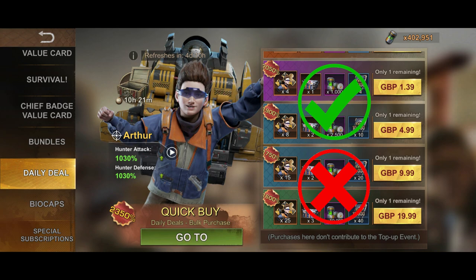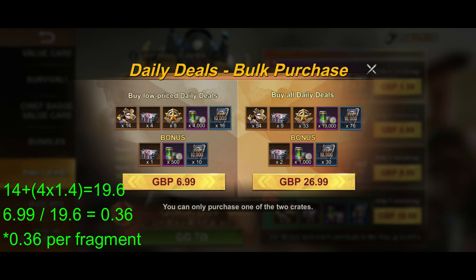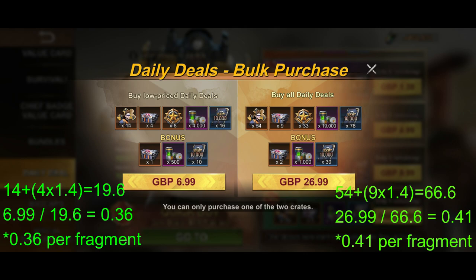Then they threw in this new feature where you can buy the daily deals on bulk purchase. If you check out the first one, you get 14 frags, then added by the probable return from unboxing of four crates. At the price of £6.99 divided by 19.6 fragments, its average cost per fragment is around 36 pence. Next, the second bulk purchase deal — you get 54 frags, then added by the probability return from unboxing of nine crates, should give you about 66.6 fragments. At the price of £26.99 divided by 66.6 fragments, its average cost per fragment is around 41 pence.